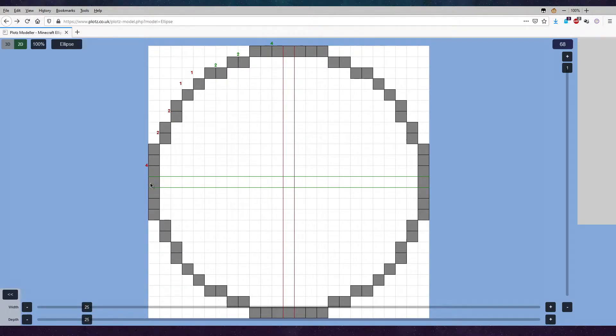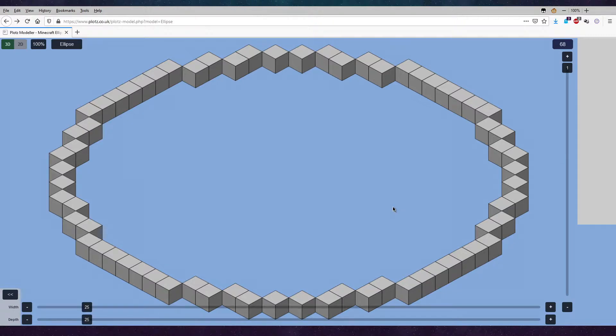This block here and this block here are shared between the different axes. You can see it has a single block axis for symmetry here. So that is Plots — it's a brilliant tool which I have used for a very long time, both in Minecraft and in Vintage Story, to allow me to make proper squircles.